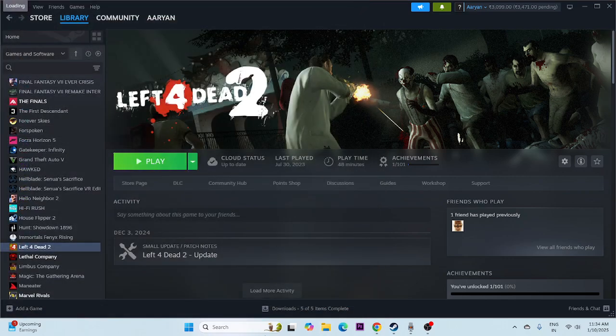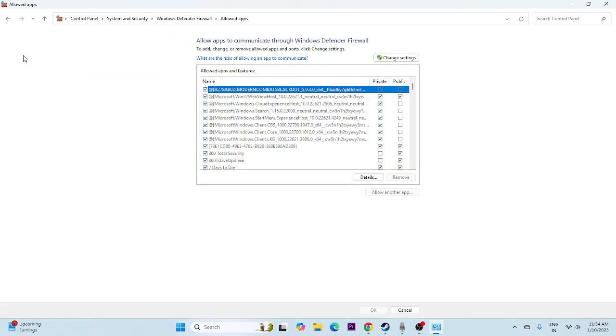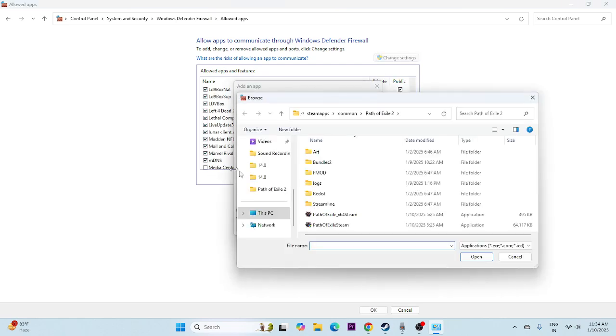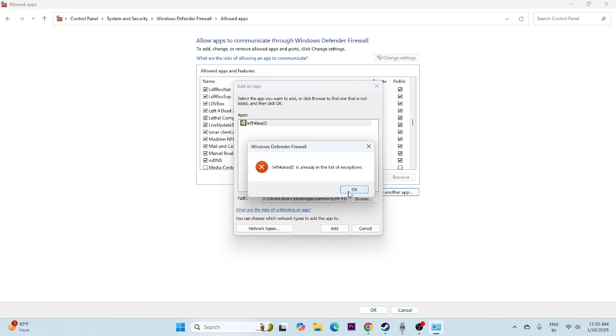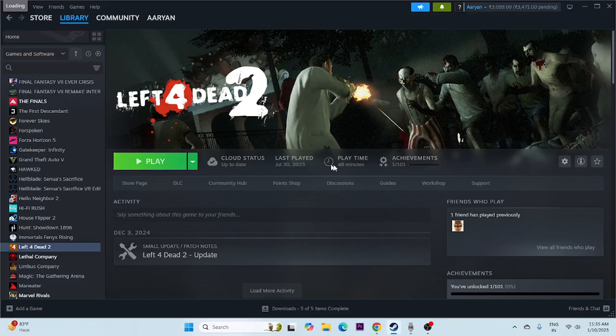Next, we need to allow the game through Windows Security. Search for Control Panel, click on System and Security, go to Windows Defender Firewall, then 'Allow an app or feature through Windows Defender Firewall.' Scroll down and find Left 4 Dead 2 — make sure both Private and Public boxes are checked. If the game isn't listed, click Change Settings, then Allow Another App, click Browse, navigate to the Left 4 Dead 2 installation folder in Steam Library > steamapps > common, select the executable and add it. Then close and try launching the game.